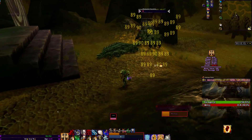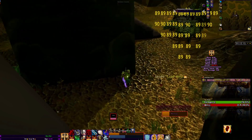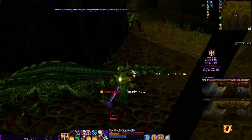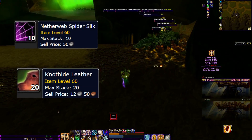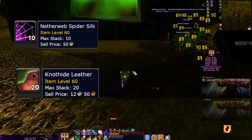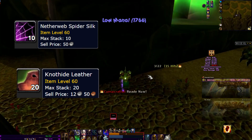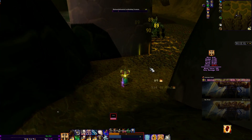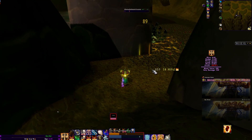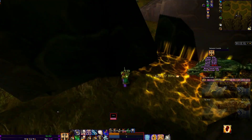I'm getting these kills done even in prot at about 13 to 14 minutes, so that's roughly three runs an hour. What we want from this place is Nether Web Silk, which on my server sells for roughly three to four gold — it's a volatile market. If you save it for raid days, or the day before raid, you might have a little more luck because people are grinding their pieces.